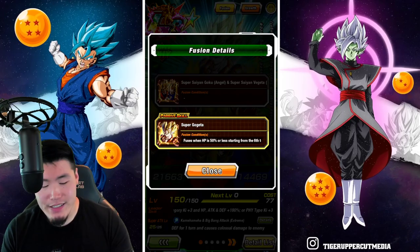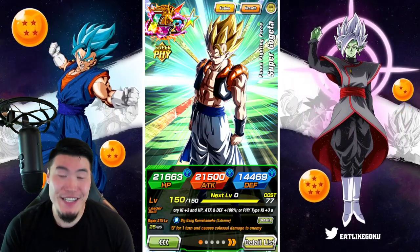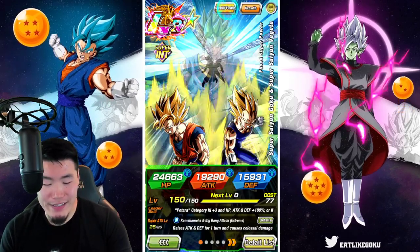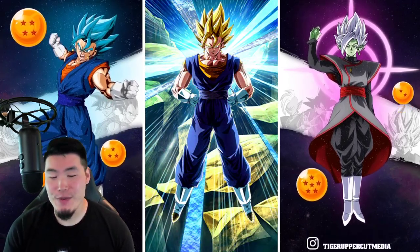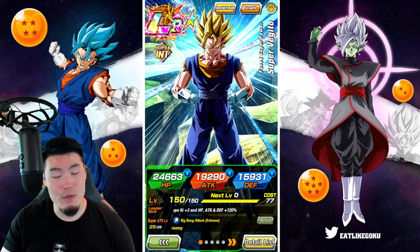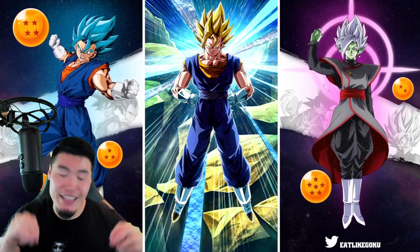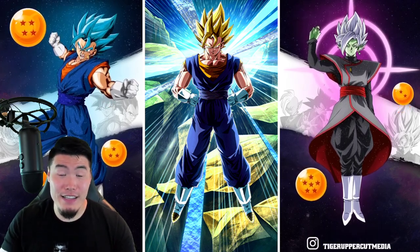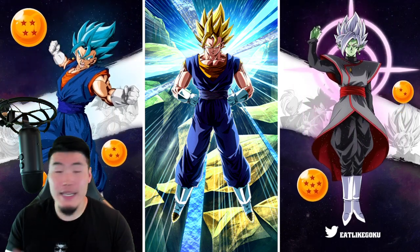My only complaint — I mentioned this in the stream earlier today — these guys need effects. The Gogeta and the Vegito have some amazing looking art, but they don't have any effects on their LR arts, which is weird for LRs. I understand it was from a long time ago so maybe they didn't consider it, but these guys need effects. We need to start a petition. They need to allow us to put stickers on these guys at least. Let's make that happen, Bandai Namco — Bandai Namco's out there.